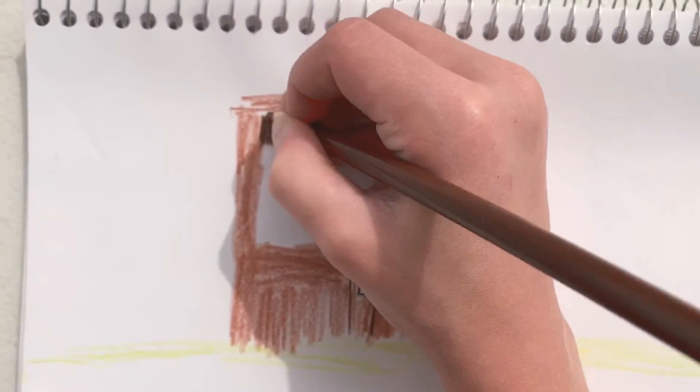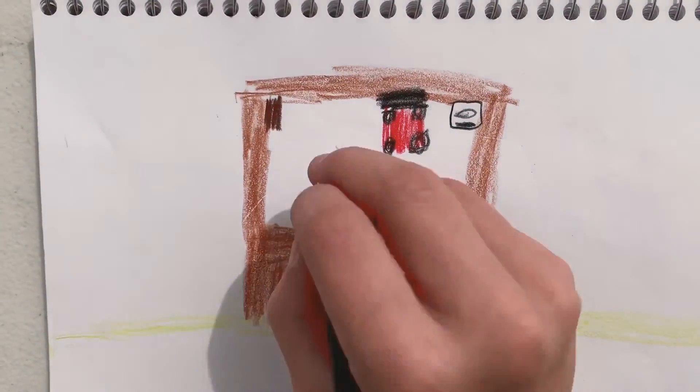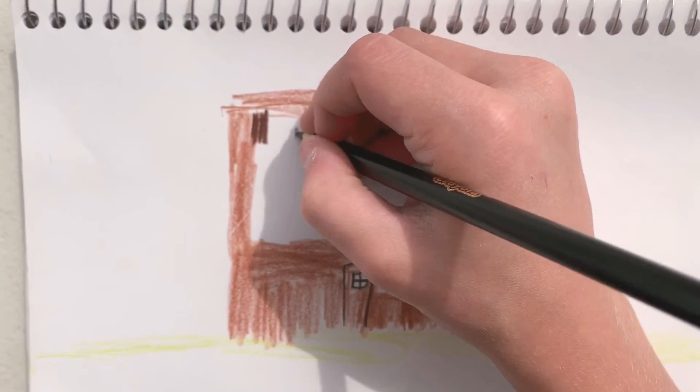Do dark brown for the crafting table. Then you're gonna need black — I know what you're thinking, why do you need black? Draw it lightly like this.